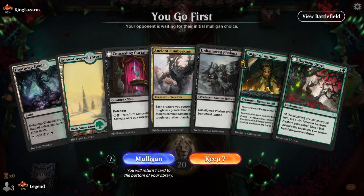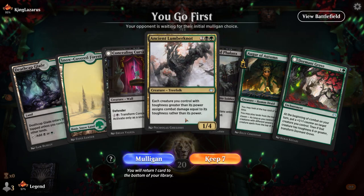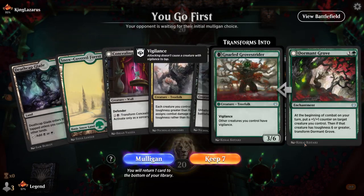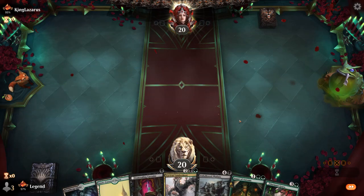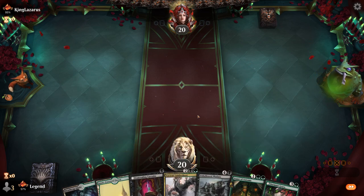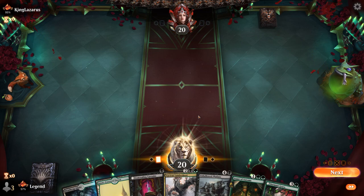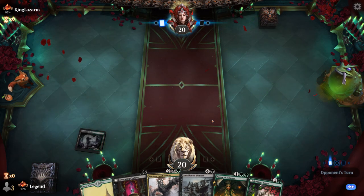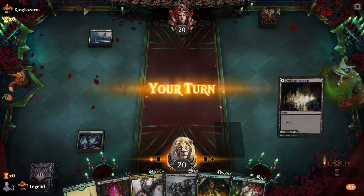We're on the play and our hand's a little bit on the pricey side. Could still try and keep, hoping to draw a third land — Augur can also help hit our land drops. We also have a couple of mana creatures we could draw, and we've got the Curtains which can tap alongside the Sentinel to add one mana. If we do eventually play Lumbernaut and Phalanx, we're in business.